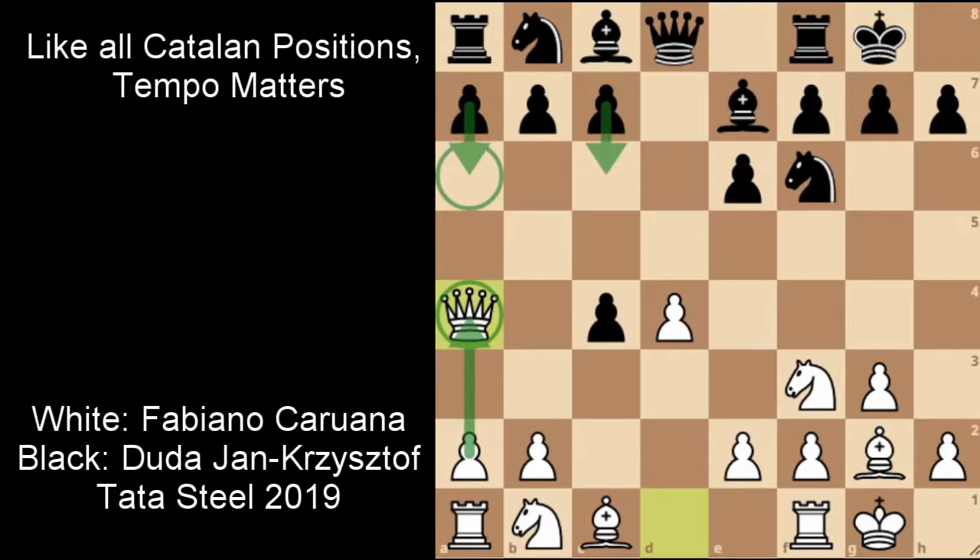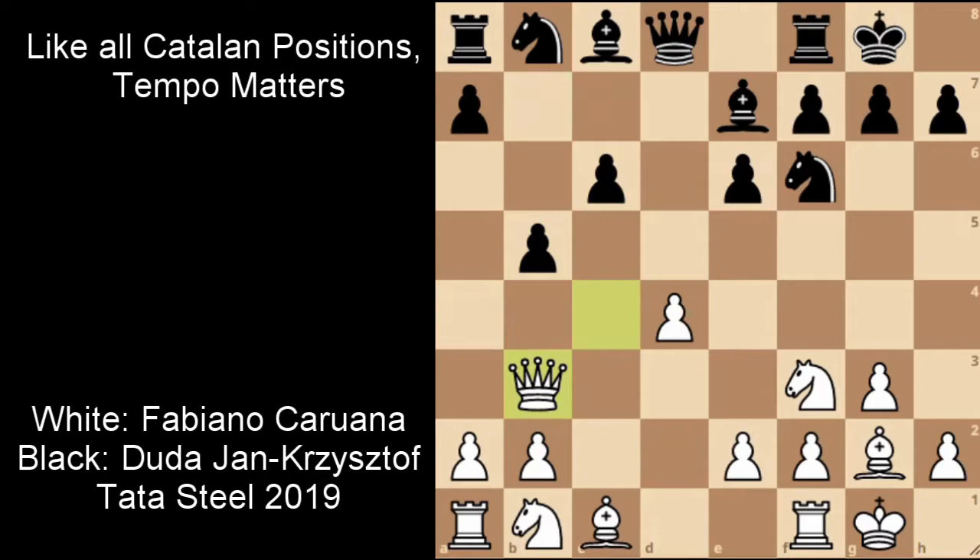Instead, it allows Black to place Pawn to A6, Pawn to C6, and Pawn to B5 in the future. The game continues, and after Queen to B3 chosen by Fabiano Caruana — you can also play Queen to C2 — we do see Bishop to B7, protecting the pawn on C6. Black looks to bring the pawn to A6 and Pawn to C5 in the future, trying to have an attack on the queenside with all his pawns marching on the board.